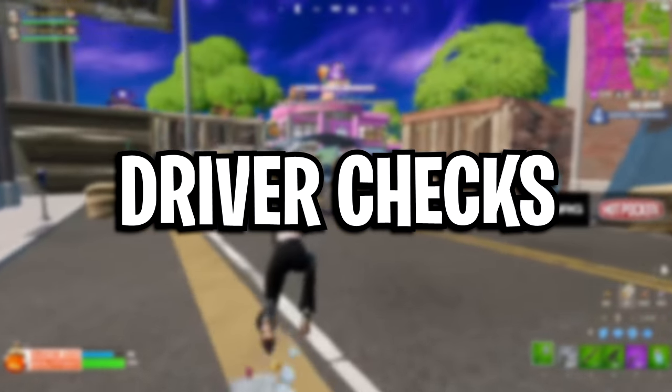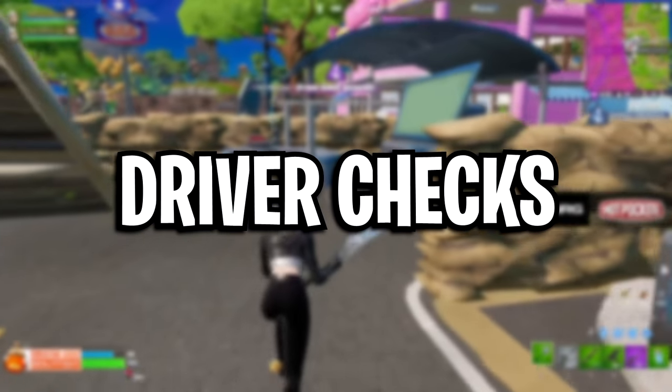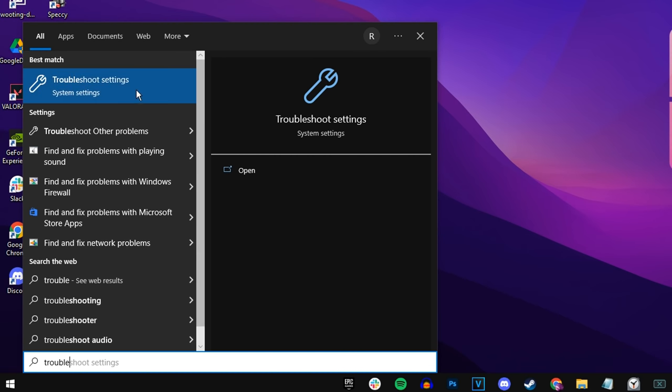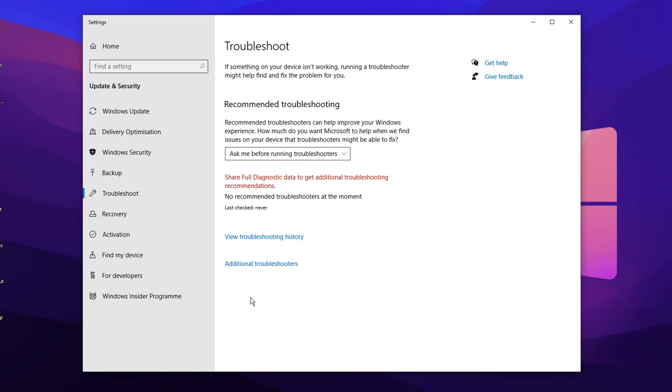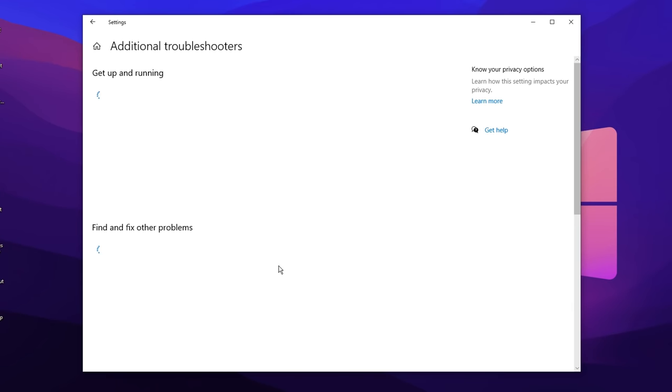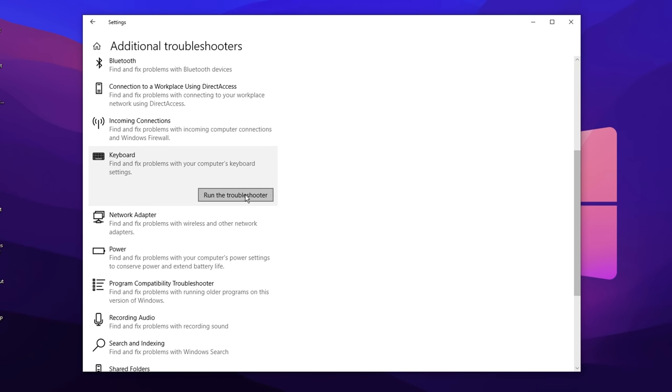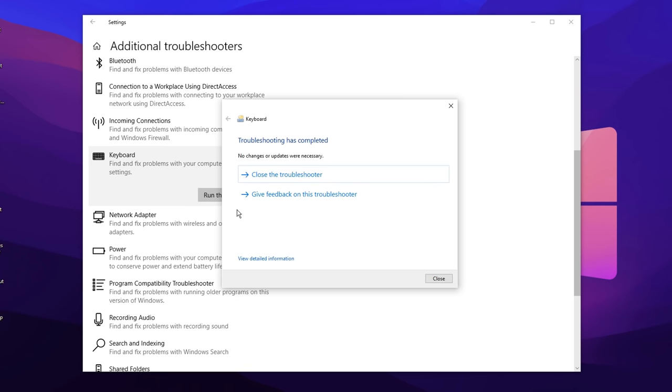Next, we're going to be checking our drivers to see if there's any issues or problems going on with them. You want to go ahead and click on your start menu and type in troubleshoot settings just like this. Open it up, and then where it says additional troubleshooters, scroll down on the left-hand side and find the keyboard. Running this troubleshooter will scan your keyboard and see if there's any issues relating to corruption errors. If something pops up, you'll be able to fix it. If everything's working as it should, it'll say completed with no changes or updates necessary.